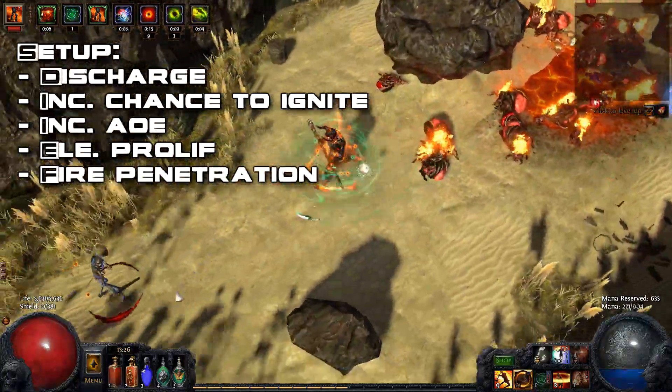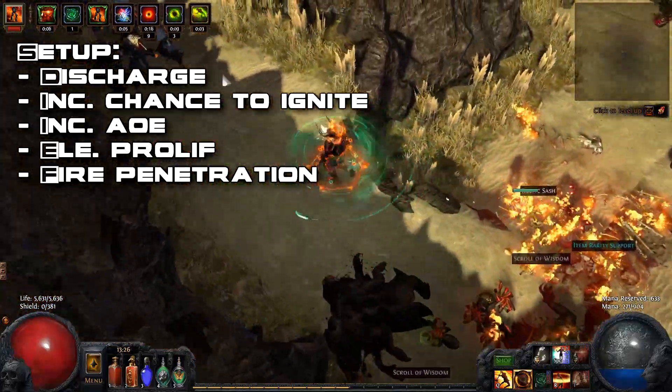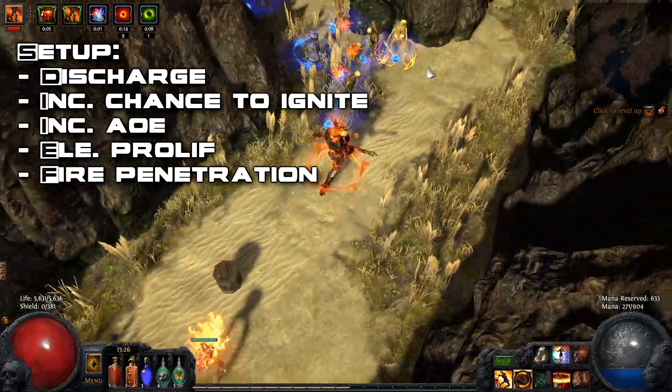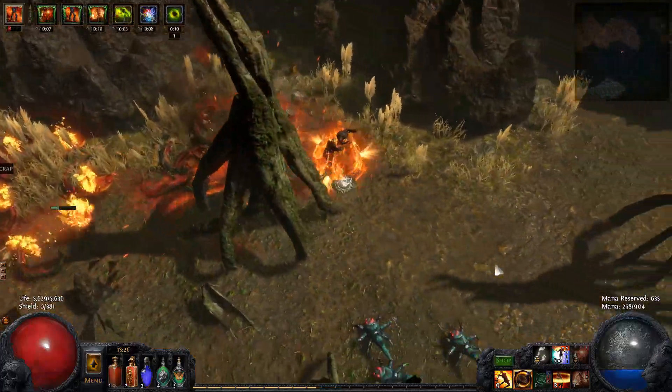The Discharge setup I'm currently running is Discharge, Increased Chance to Ignite, Increased AoE, Elemental Proliferation, and Fire Penetration. If I had a 6-link, I would add in Controlled Destruction as well.